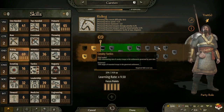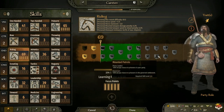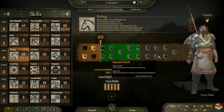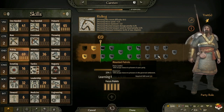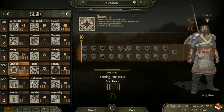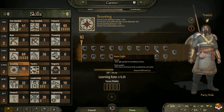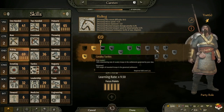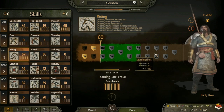At level 225 you have Cavalry Tactics, which gives plus 30 percent volunteering rate of cavalry troops in your governed settlements, and for governor minus 50 percent wages of mounted troops in that settlement. Or Mounted Patrols, which gives minus 50 percent escape chance to prisoners in your party, and for governor minus 50 percent escape chance to prisoners in governed settlements. Personally I take Mounted Patrols - less chance to escape, and if you combine that with King's Side from Scouting, prisoners will basically not be able to escape. For governor, Cavalry Tactics could also work.